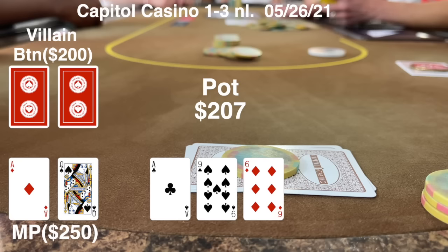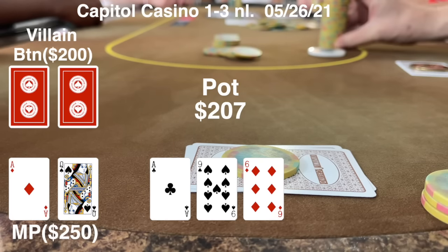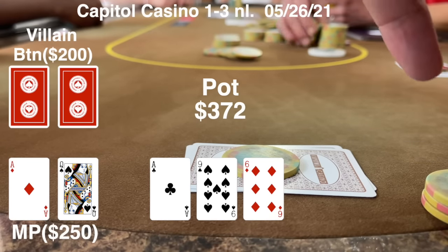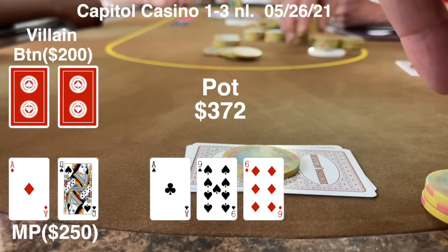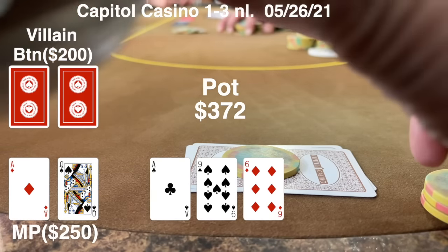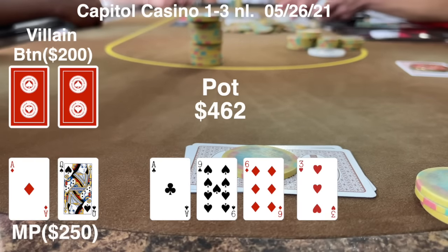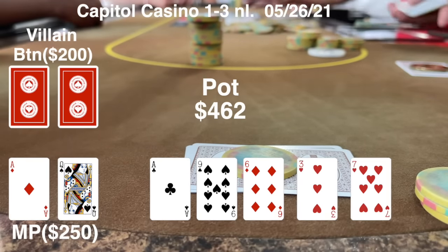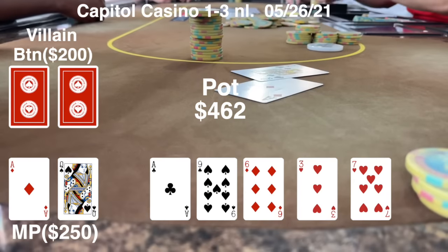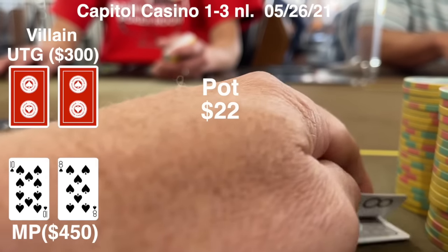The first player folds, the second folds pretty quick, and then the third player on the button just jams his whole stack — he started with about $200, so it's only $90 more to me. If he has pocket sixes, pocket nines, ace-nine, or ace-six he's going to get paid off; there's a chance he has seven-eight suited and is trying to get fold equity. I put in the call. The runout comes clean — he says he missed. I think he had the straight draw and we take this one down.